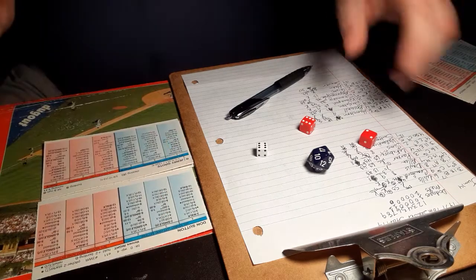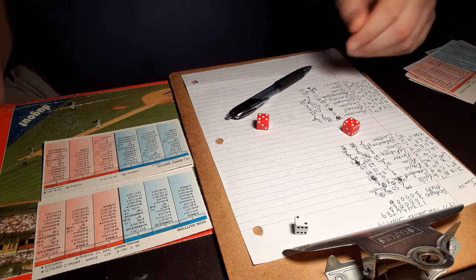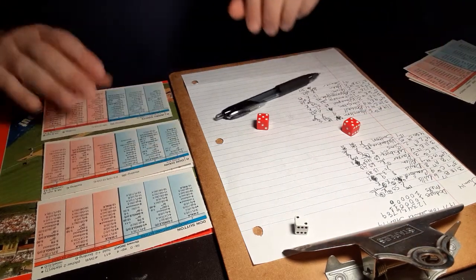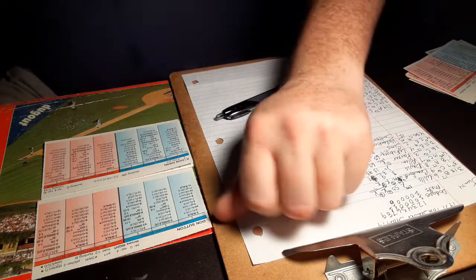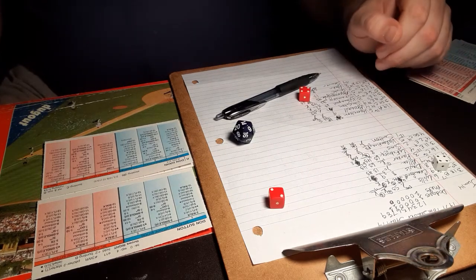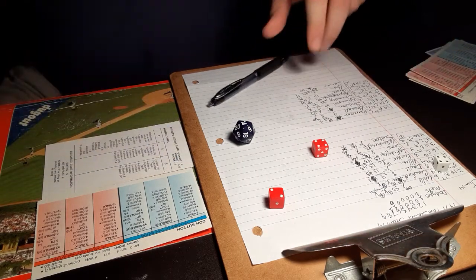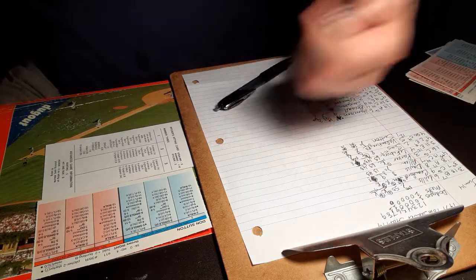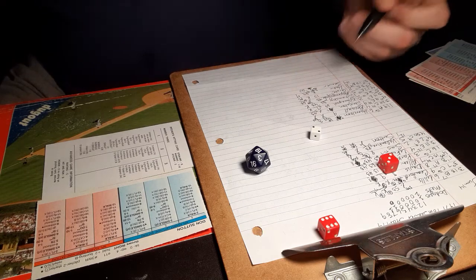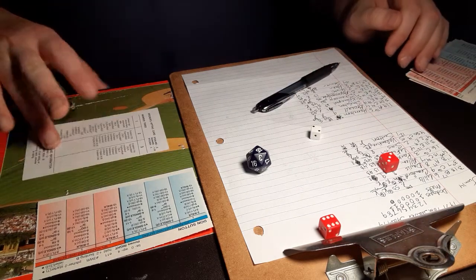Bottom third of the order for the Mets: Grody, Hahn, and Seaver. Grody: 2-10, high pop-up — Valentine calls for it and makes the play, one down. Don Hahn: 4-6, fly ball to left, Allen makes the play. Tom Seaver with two outs and nobody on, Mets trailing 3-2. 2-9, swing and a miss, strike three — Sutton retires the side. That was his point of weakness inning, so we will see how long he goes.